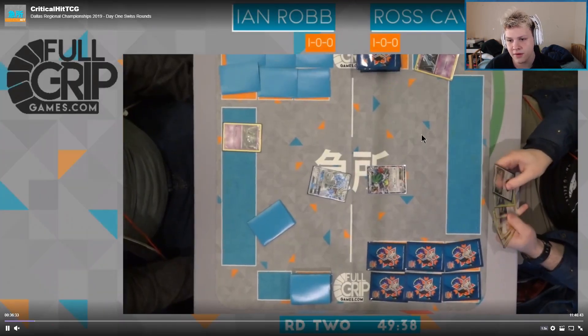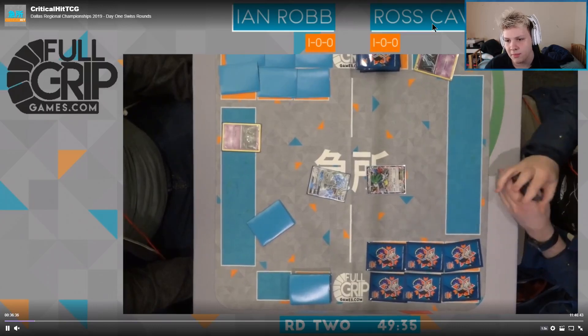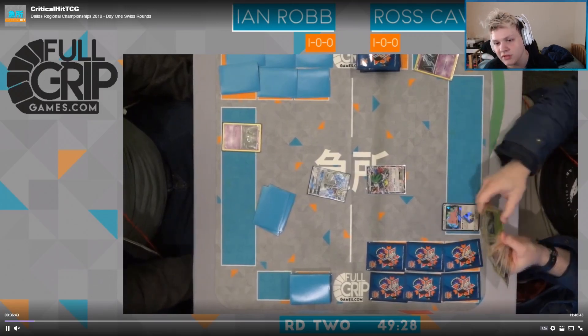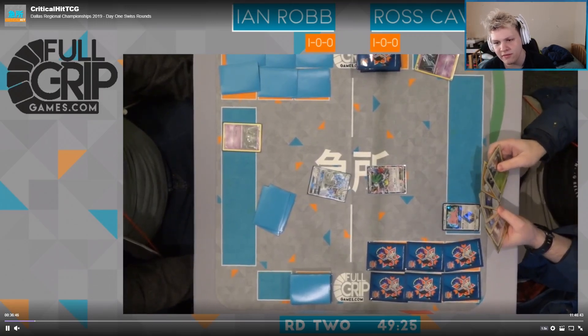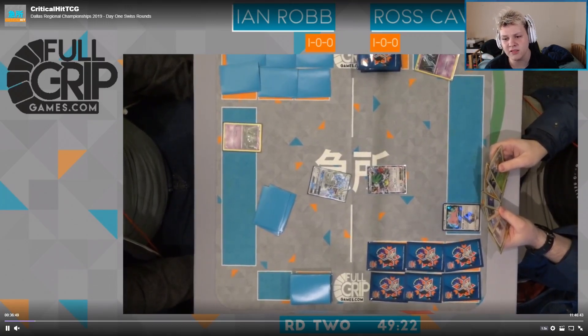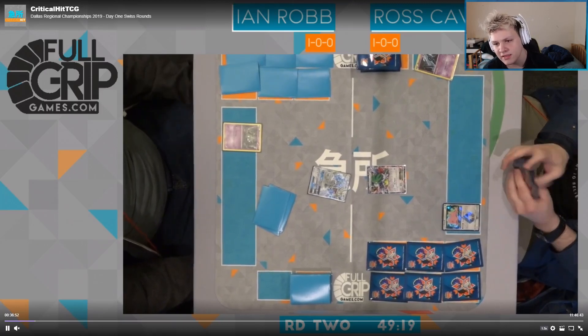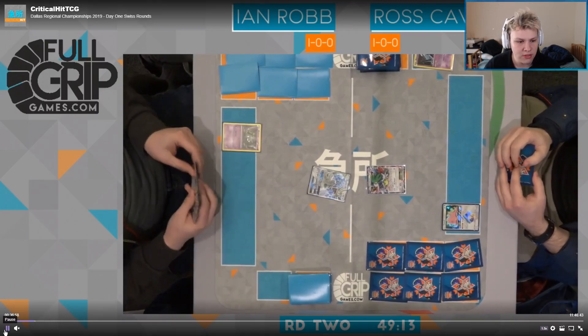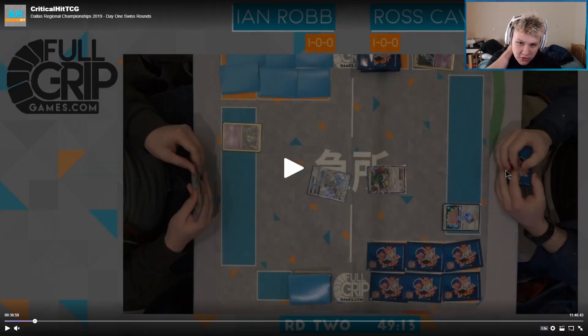I think Ross is going first here. We see the Farewell Letter to start it off. I'm thinking about benching Ditto — I don't see a reason not to. The rest of his hand does not look good, so a very slow start here from Ross. He does have a Battle Compressor on hand, so I would like to see him play that. He could get rid of two dead Pokémon, probably like Gallade or something like that.